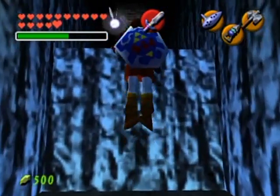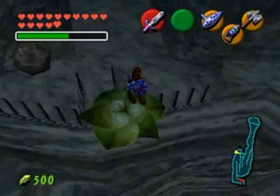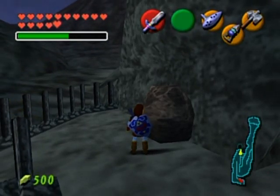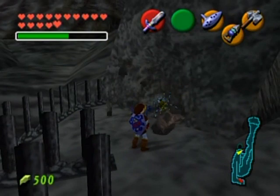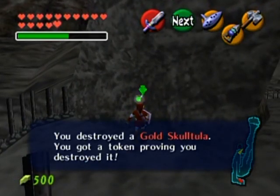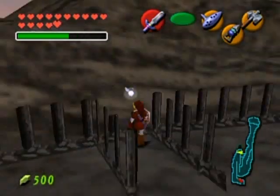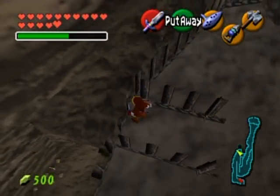Now let's go over to Death Mountain Trail. Over here, see this rock? I couldn't get that earlier because I just didn't have the hammer — that's why I didn't even come and show this off earlier. But this is basically over by where I threw that bomb flower to break the rock over to Dodongo's Cavern as a kid.